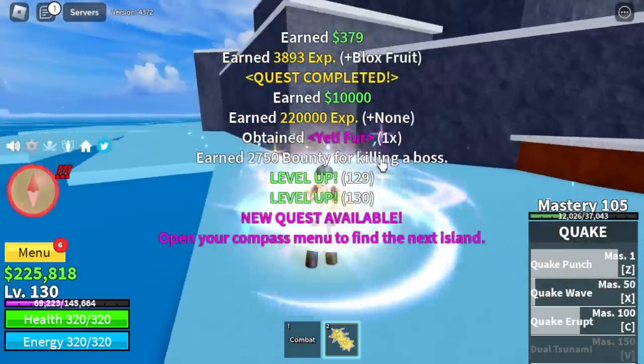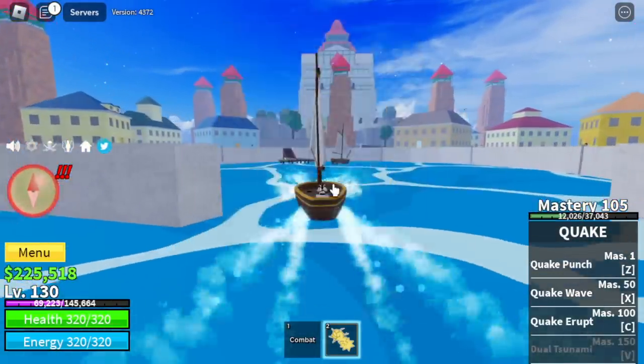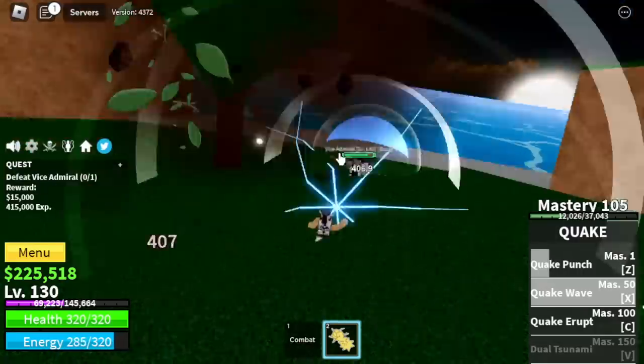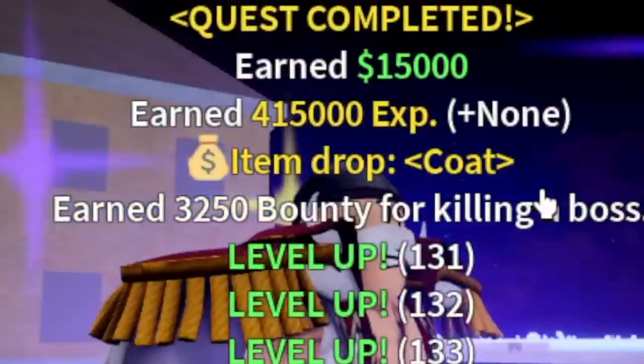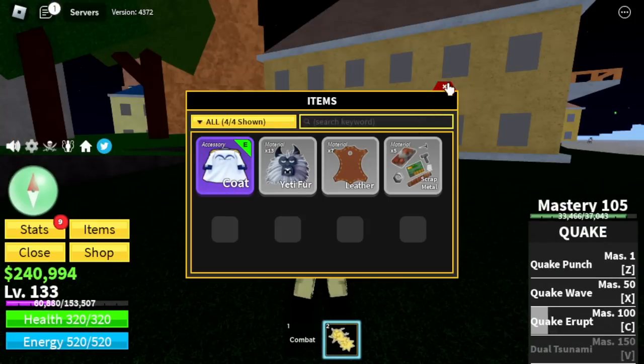At level 130, we're gonna leave this area and head to the Marine Fortress. So guys, finally the Coat. We are going to unlock the Coat here by defeating the Vice Admiral. There it is — go. So that's one. We got the Coat. Next up, Bicento.